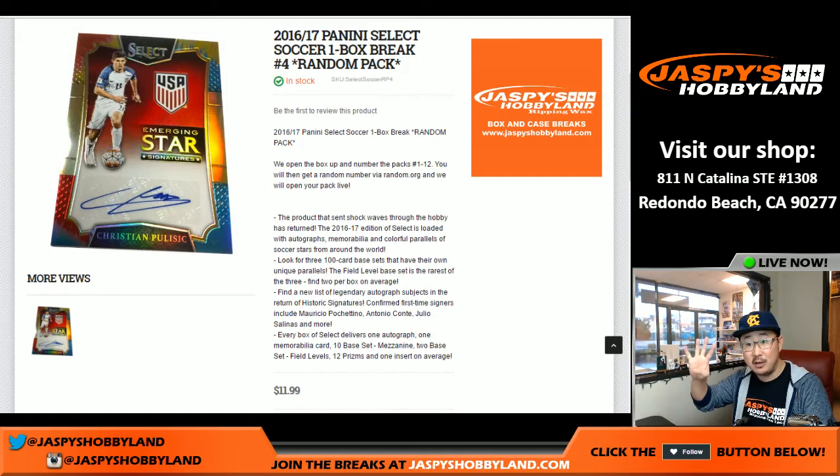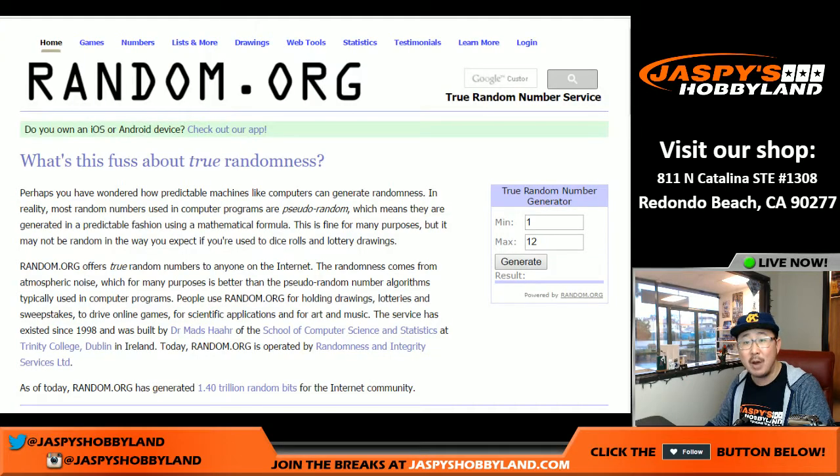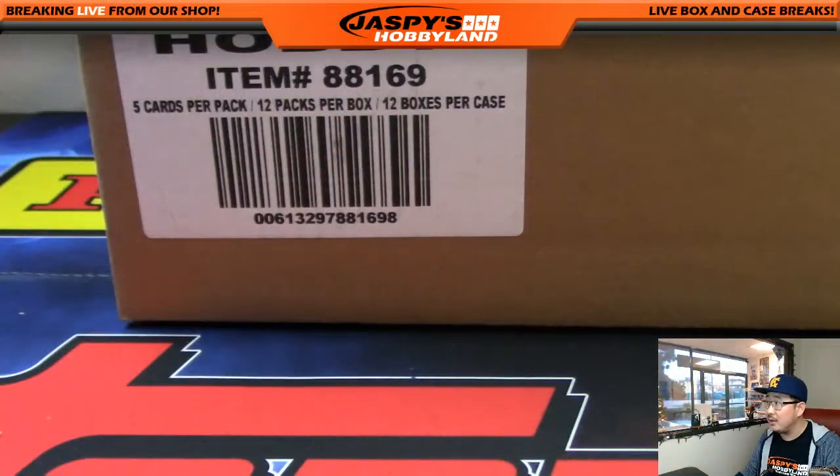Now, on your screen it says random pack break number four. We're actually doing number one. There'll be another video for number two and three, and I'm sure we'll fill up four in no time. Random pack break number one — Moody bought all the spots, so there's no randomizer needed. We're just going to use the random number generator to see which box he gets. But first things first, let's open up the case and number the boxes.